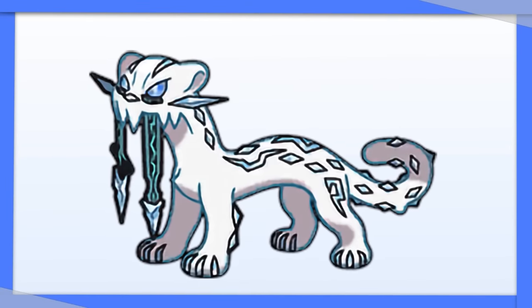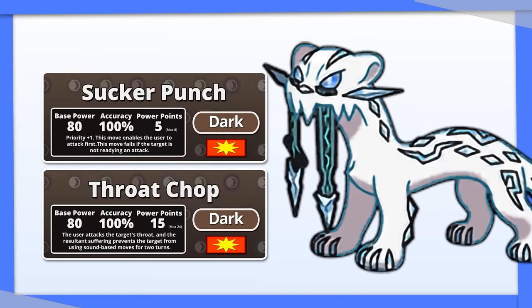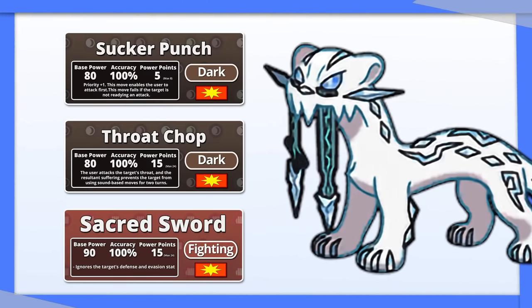Chi-Yu is super fast for an Ice type. Go with Tera Dark or Tera Fighting — your Dark moves and access to Sacred Sword are just way too good to pass up on this damage boost.